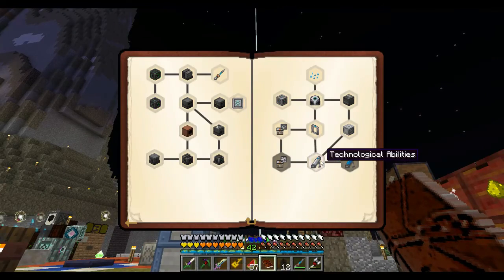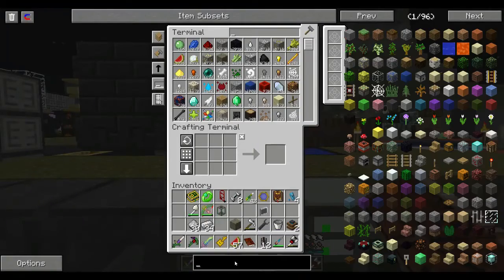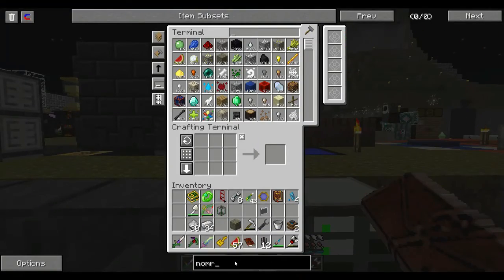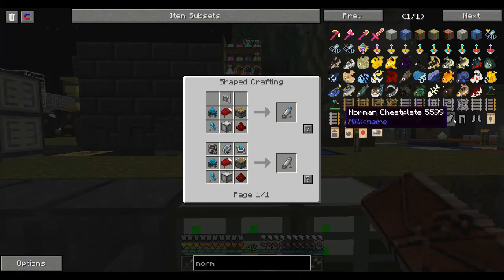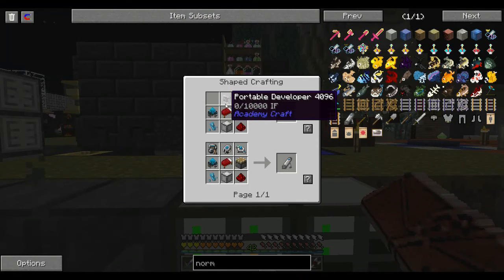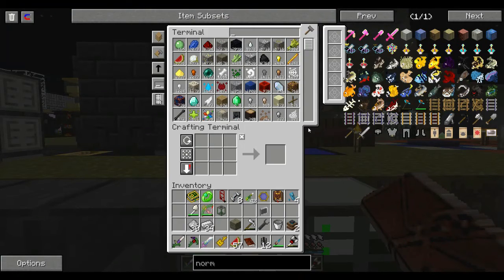Normal ability developer — whoa! Don't already have one, do I? No, cool. Normal ability developer — whoa! So that's going to require a few things. Let's just do this and see what happens. We've got a bed, piston, and redstone, so we're going to need these three.